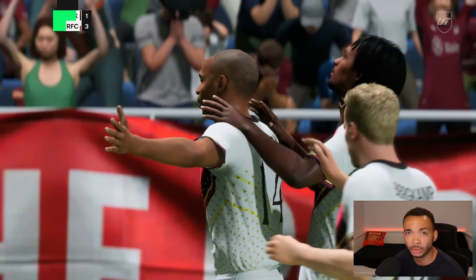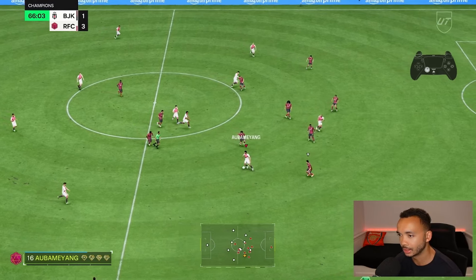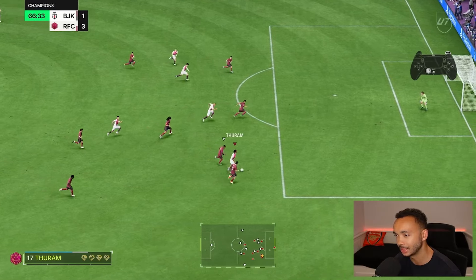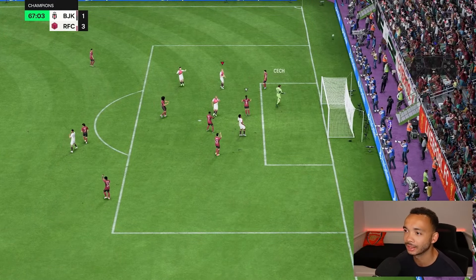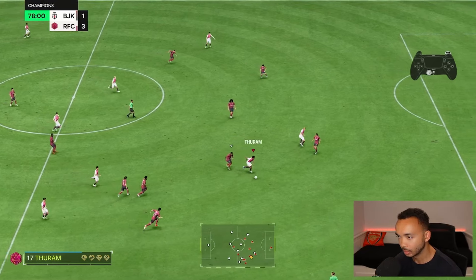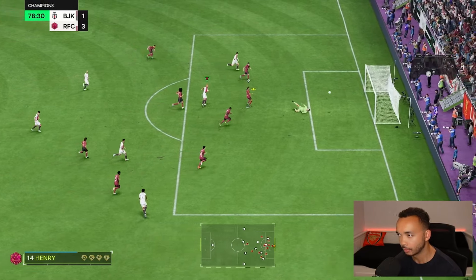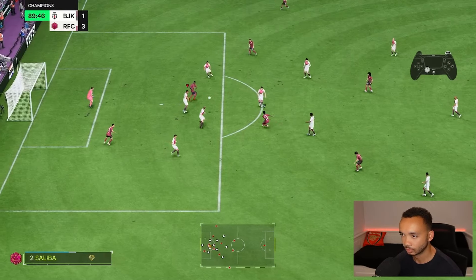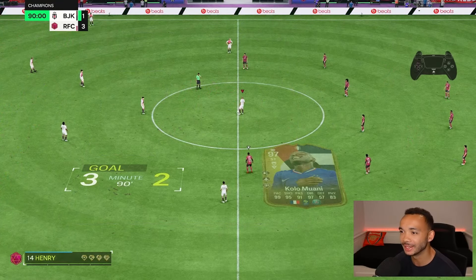Henry — the GOAT. He has all of the passes in his locker. Great pace as well, so powerful. It's timed — saved this time. Nice pass to him, finds Henry. Off the post. That's so fortunate. Anyway, it's near the end.